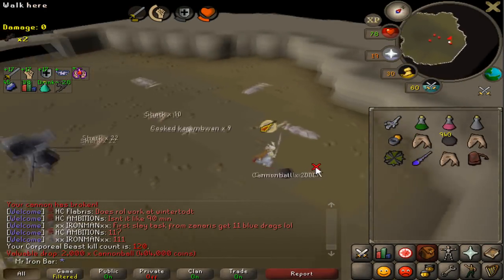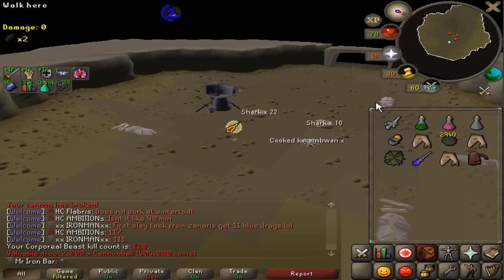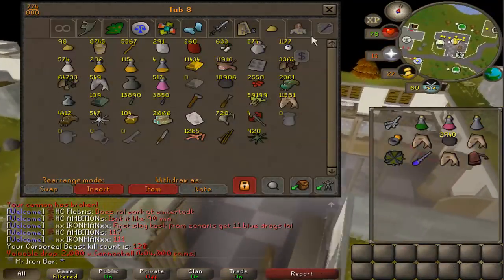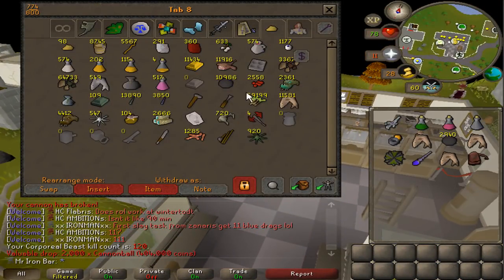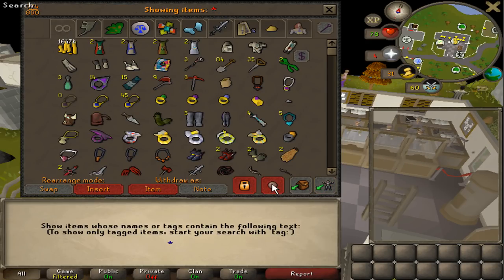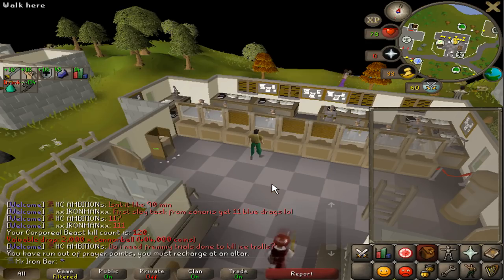On kill 120 I got my cannonballs back — another 2,000. The Corporal Beast is almost fully upkeeping my cannon use the whole time, so I don't have to make cannonballs myself for a very long time.